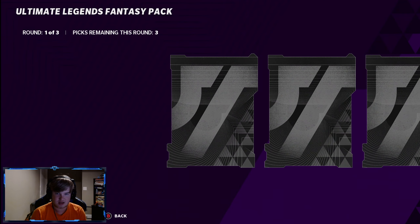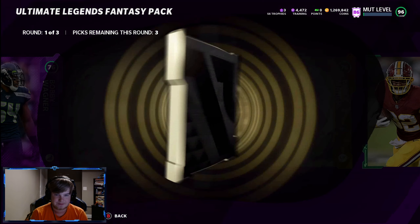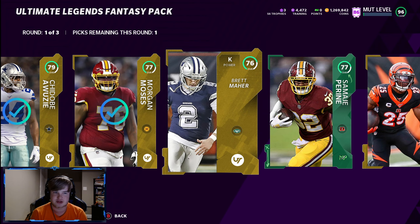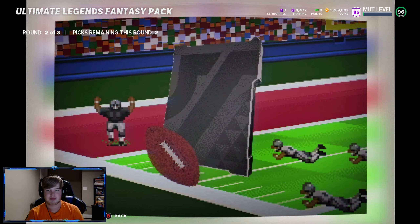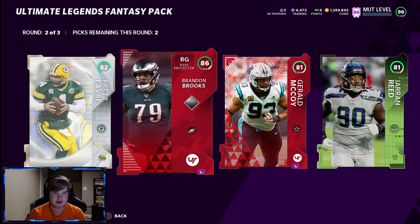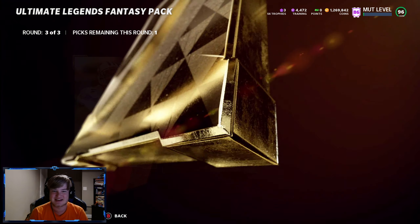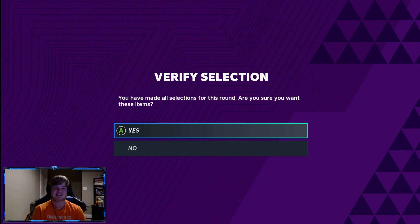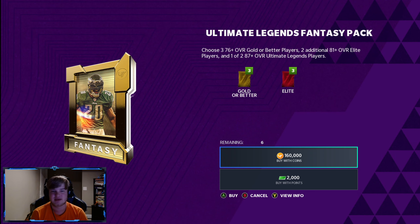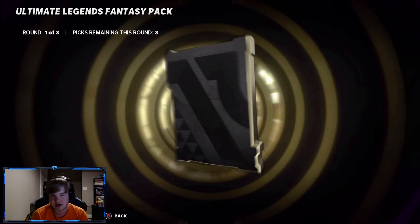94 and 95 out of that pack — that's not bad at all. I really want an LTD. 50-card — Brett Favre. Base Elite Brandon Brooks. That was kind of bummy, but we get the rings! 96 Bruce Matthews! We haven't gotten double rings yet — are you serious? That's disappointing. We got a 96, 96, and a 94. We got some 92s, some 91s — this is going pretty solid. I do want to get a full one though.